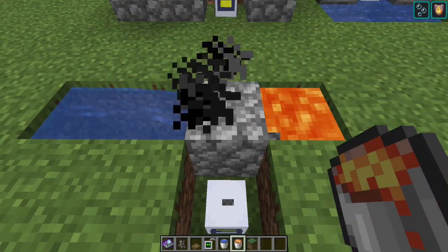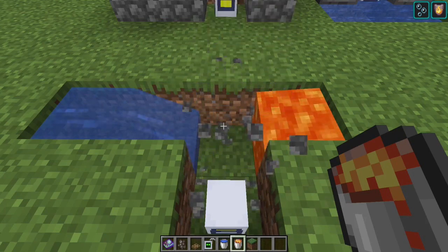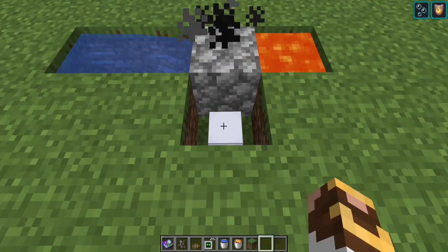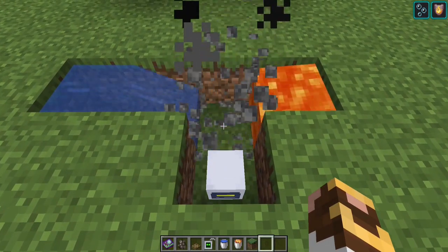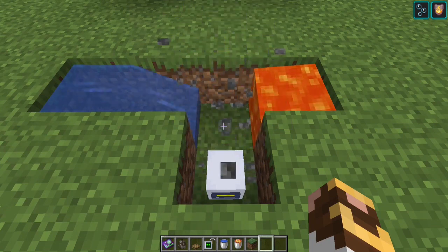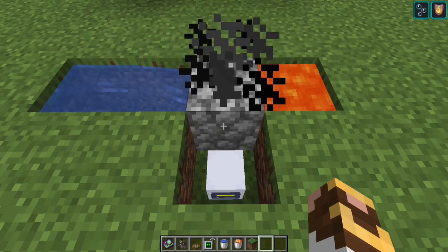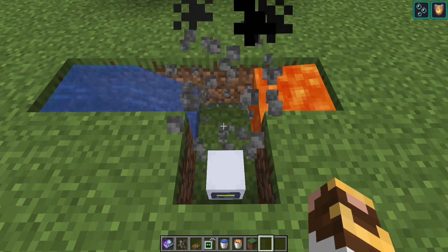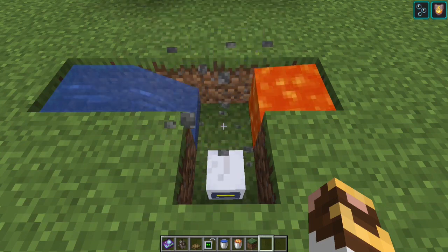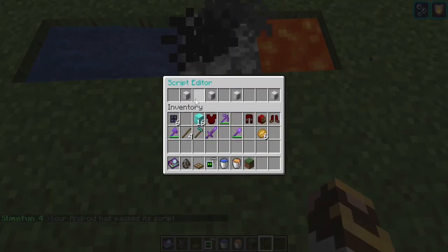Next is a basic skyblock cobble generator — that's all we've built here. I've set my miner android to mine directly in front of him. There are a few different ways you can get this android to move. I'm going to recommend against moving androids — there were issues where androids would get separated from their block data. For a cobble generator this setup is simple — he has a number of different mining options.